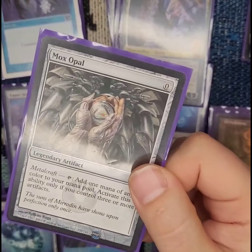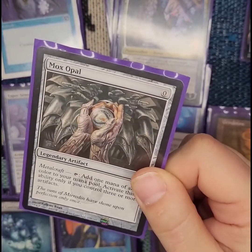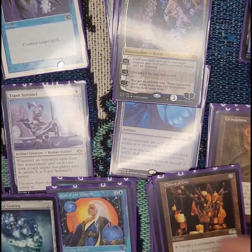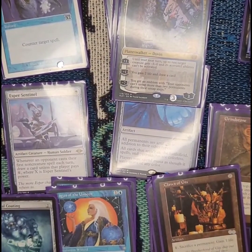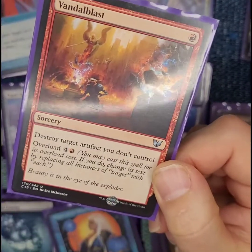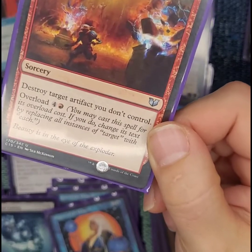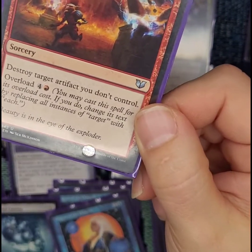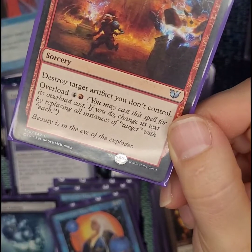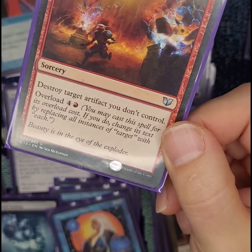And this is what I need Metalcraft for — mana fixing. Beautiful Mox Opal. More Shattering Spree, Cluestoke Gix, more Fabricates, counterspells. Oh, Vandal Blast — this is fun when I'm going to pinch: just turn whatever I want into an artifact and then do the overload cost to destroy each artifact I don't control. So all mine will be fine but everybody else's is getting blown to smithereens.